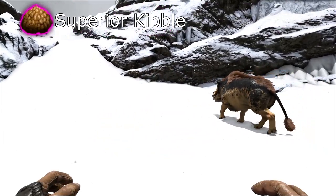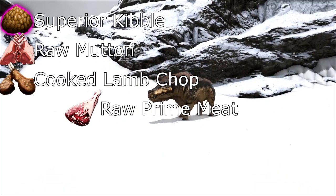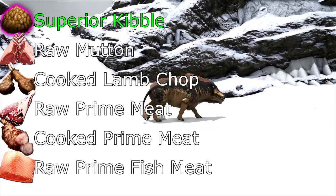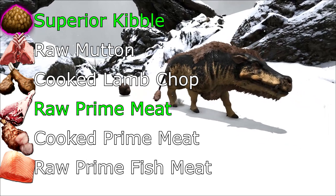Superior kibble, raw mutton, cooked lamb chop, raw prime meat, cooked prime meat, raw prime fish meat. I would recommend using superior kibble or raw prime meat. It wouldn't hurt to have some raw meat just in case.